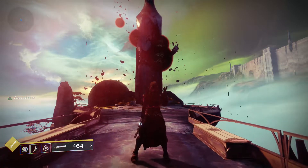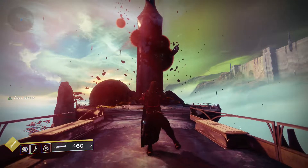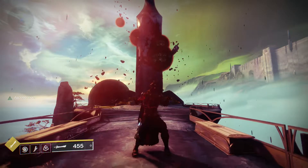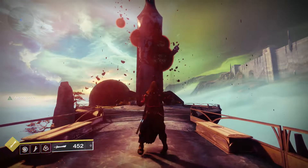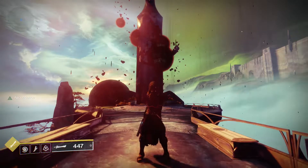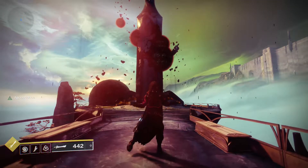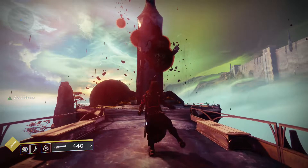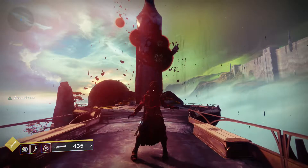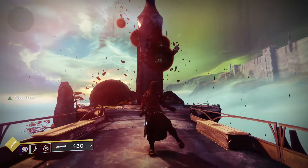Hey guys, welcome back to another Destiny 2 video. It is Tuesday, reset January 29th, 2019. It's also Last Word day, so happy Last Word day to y'all. Today we're just going to be going over the Ascendant Challenge — where it's located — and then do a quick little solo guide. So if you're still trying to level up and hit 650, completing these Dreaming City activities are probably some of the best to get really good loot. I do them every single week. They're a lot of fun, so let's get into it.